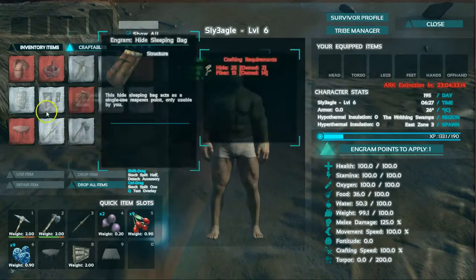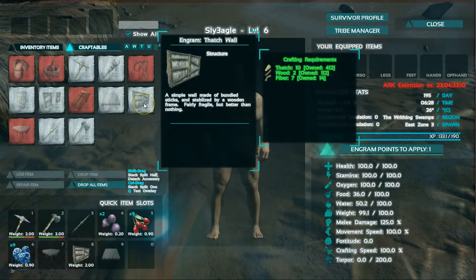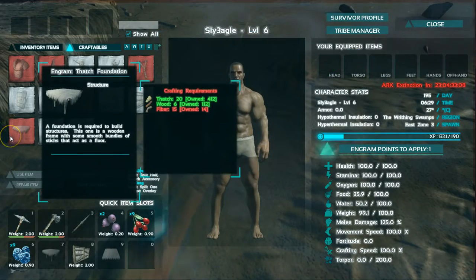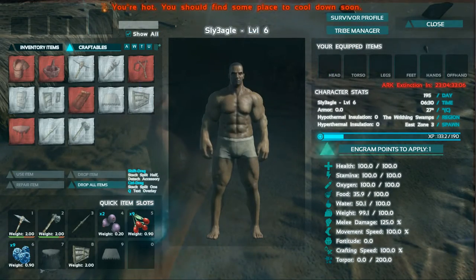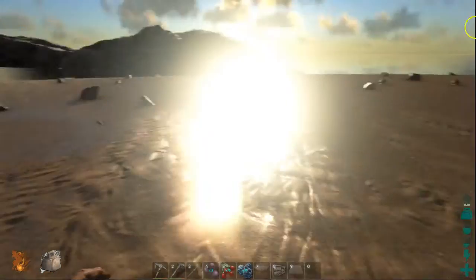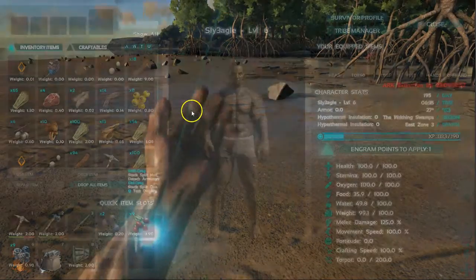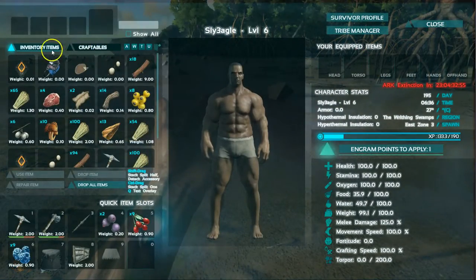When you come across the dinosaurs and birds, there's all sorts of things you can tame and train — from underwater animals to flying animals to just normal dinosaurs. You can make saddles to ride those. And obviously you can kill them to get hides, different types of leather, things like that.